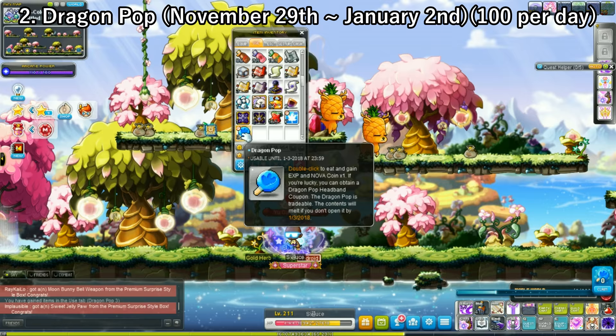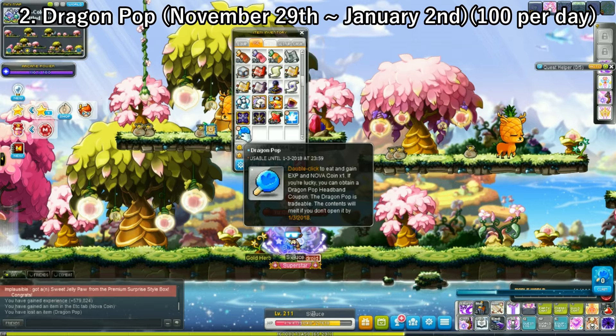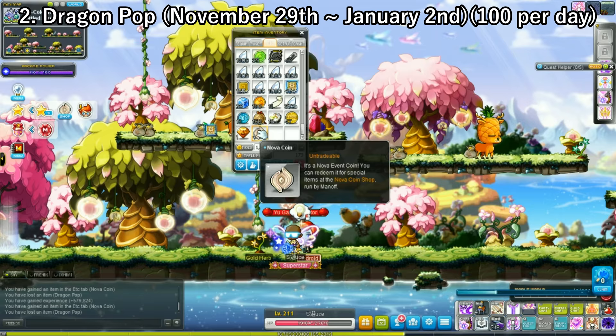You can double-click a Dragon Pop for some EXP and a Nova coin, and there's also a chance to receive items such as a Dragon Pop headband coupon, which will be tradable in the market — though once you use the coupon, the item will no longer be tradable. I can just go ahead and use these — and boom, I already got three Nova coins. You can use these up to 100 times per day and can only obtain up to 100 per day per character, not per account.